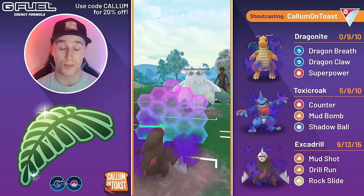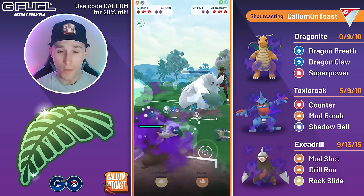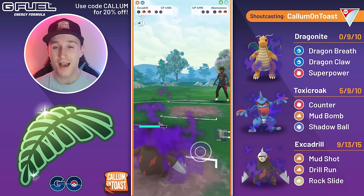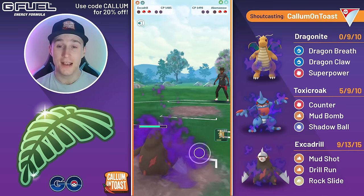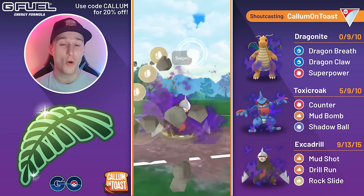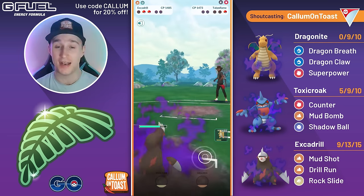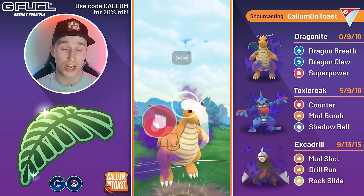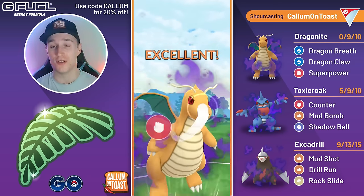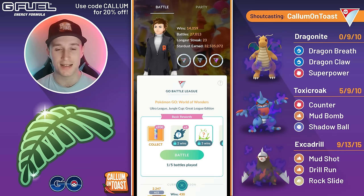The opponent comes in with Talonflame. We safely get one Mud Shot in without taking Incinerate damage and fire off Rock Slide, taking them out. They've got Scrafty in the back so we swap into Shadow Dragonite and go straight for Super Power — Super Power one-shots Scrafty and I take that game.